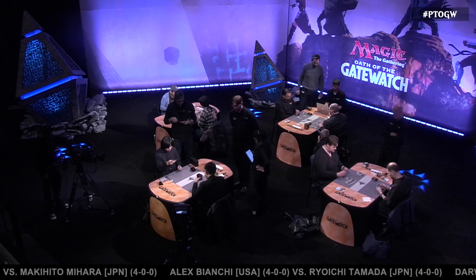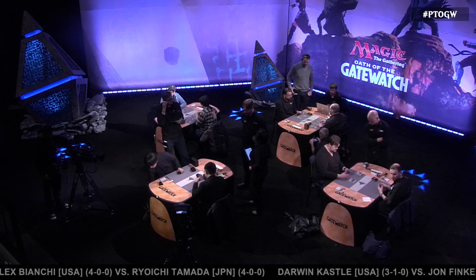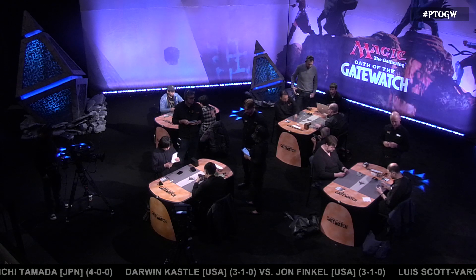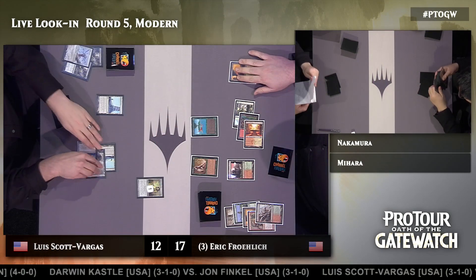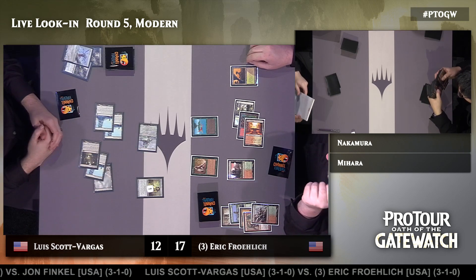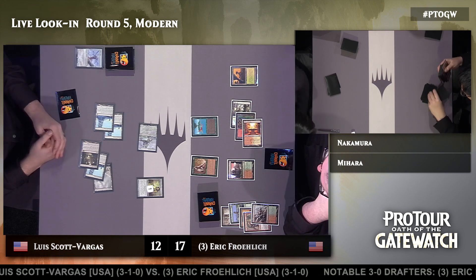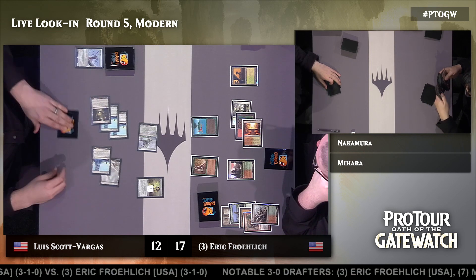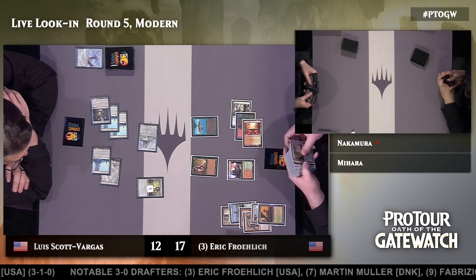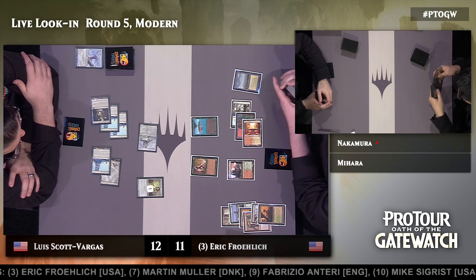Hello and welcome back to round five of Pro Tour Oath of the Gatewatch. We've just seen the Eldrazi deck in the hands of Shuhei Nakamura take down game one against his opponent Makahito Mahara. We're going to get a chance to see some more of that deck but in different hands — this is Luis Scott Vargas, who's picked up one loss so far but still very much in the fight against his friend Eric Froelich. Again we see a Chalice of the Void on one in play. This time there's Reality Smasher smashing right in, giving Eric Froelich — who's managed to get Scott Vargas down to 12 — pause for thought. Life totals going down pretty swiftly here.